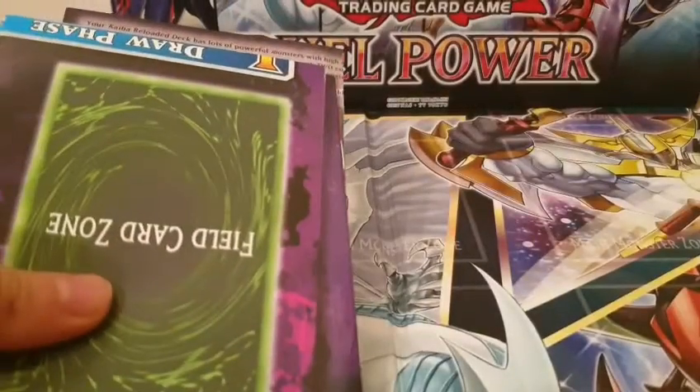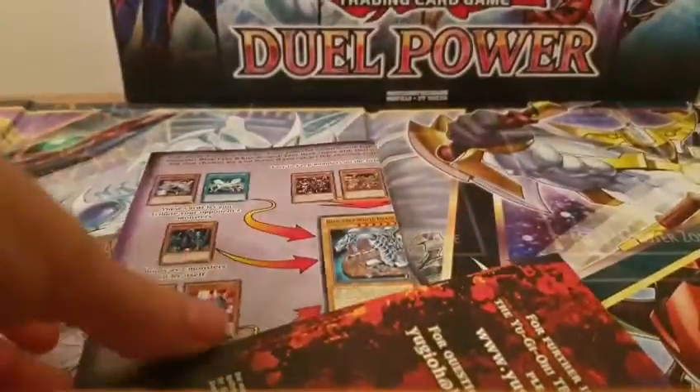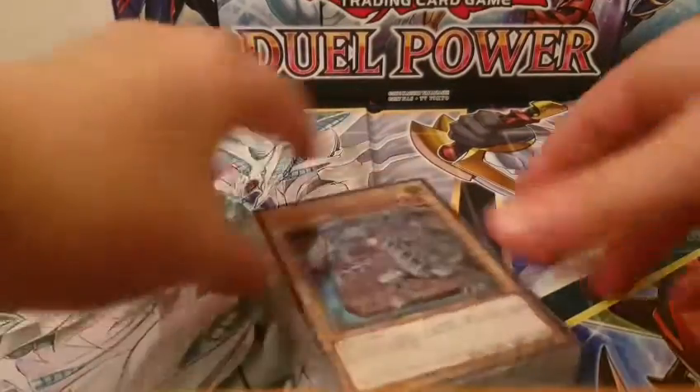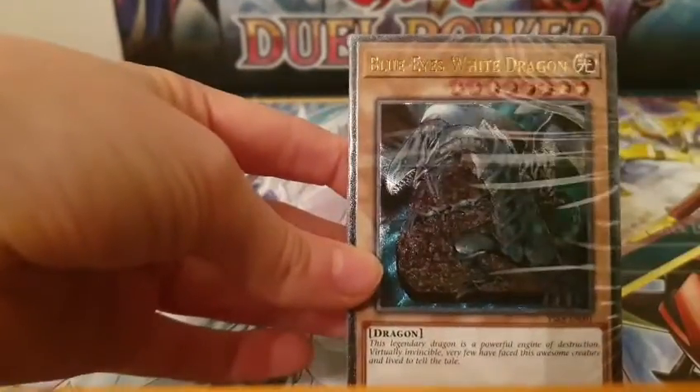Oh! It all came out! So we got the mat. I think this mat's purple. Is it the same mat or is it a different mat? I feel like the last one wasn't purple. Anyway, we get a guide, and also a beginner's guide. And now there's a shopping insert. We get the iconic Blue-Eyes White Dragon in here.